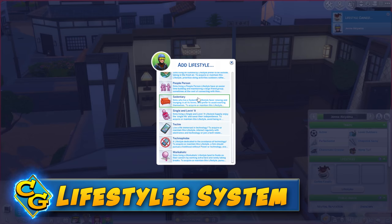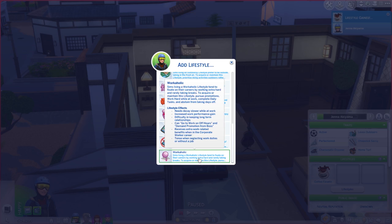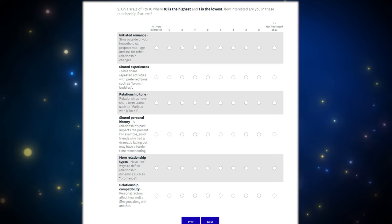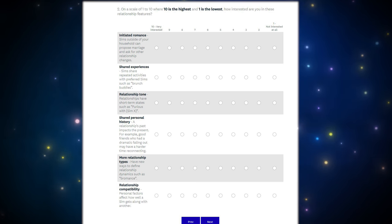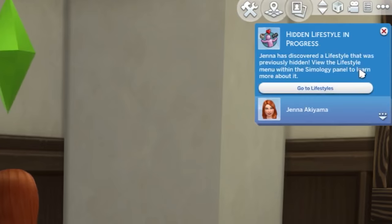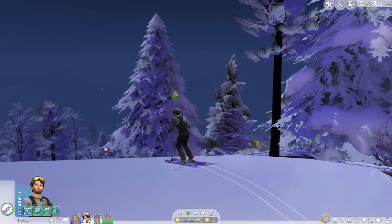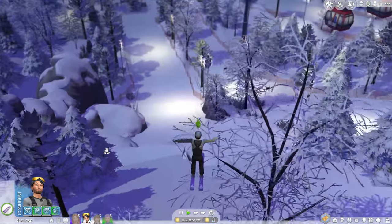Perhaps the single biggest thing that will be present in your games beyond Mount Komorebi is the new lifestyle system. Back in January 2020, there was a survey asking about winter sports and personality improvements including sentiments. While they might do more improvements someday, this pack essentially is that survey come to life — you get the winter sports, sentiments, and lifestyles as improvements to personality.